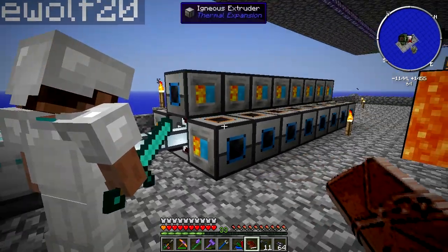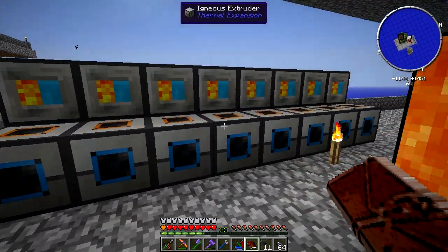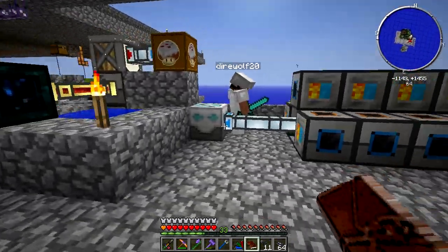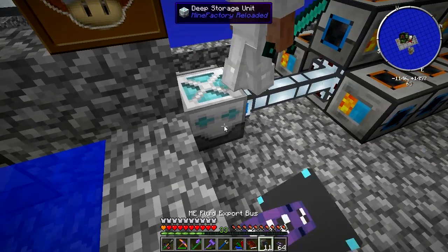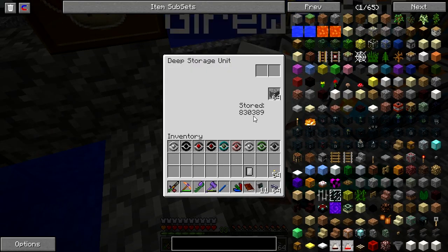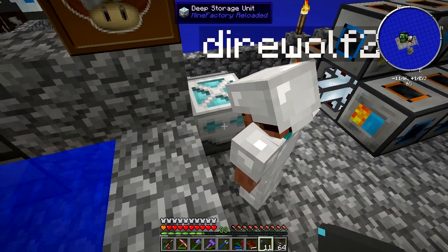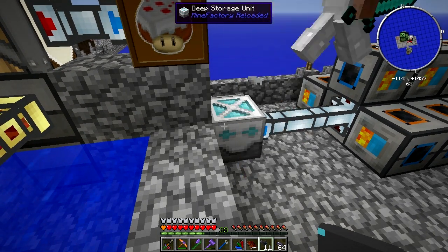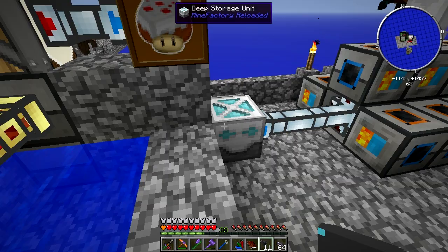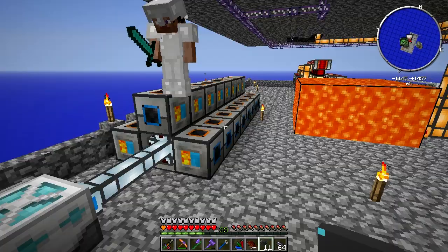I also expanded our Igneous Extruder setup. I put 32 of them down, in addition to the four or five we have downstairs. Now that's 32 of these, and we've got a line of about eight item ducts, all four sides set to items going into the item ducts, and they all dump out into here. So we're basically producing a ton of cobble. We have that on a storage bus.